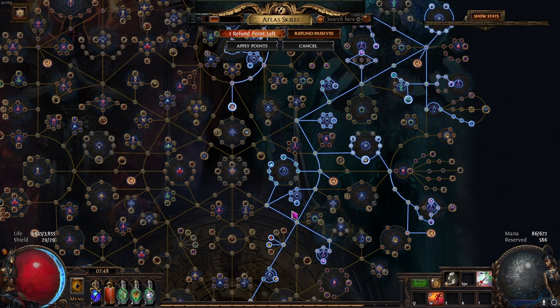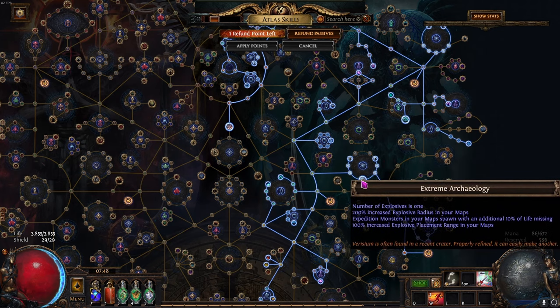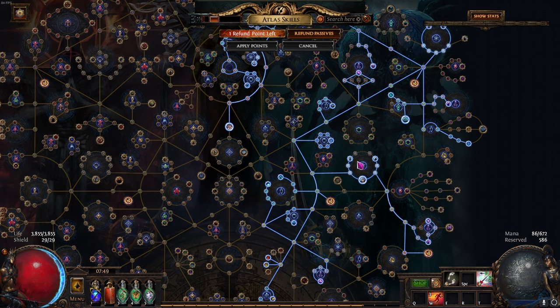Then we have Harbinger — obviously additional Harbinger — the Harvest nodes, and we have the Expedition with one big boom: Extreme Archaeology. Now, you need to be careful if your build can't do this. Sometimes there are the remnants — the little pillar things. The remnants can have a mod that can block and completely brick the whole Expedition.